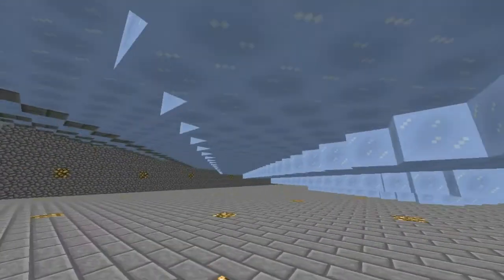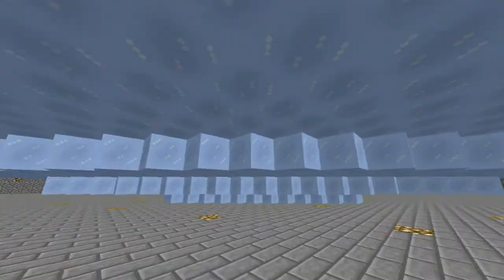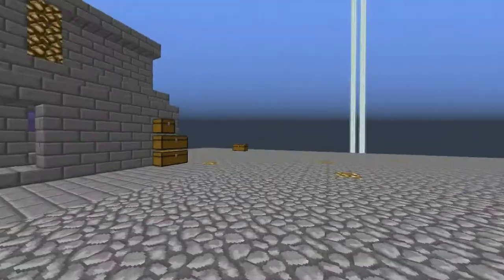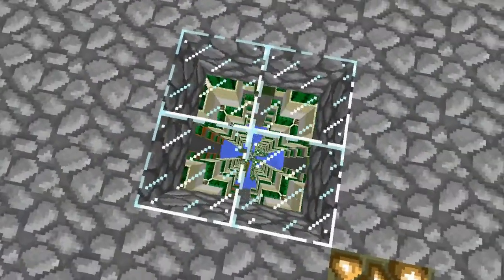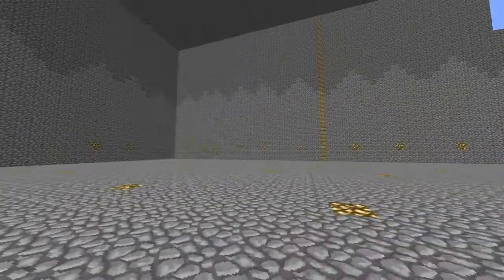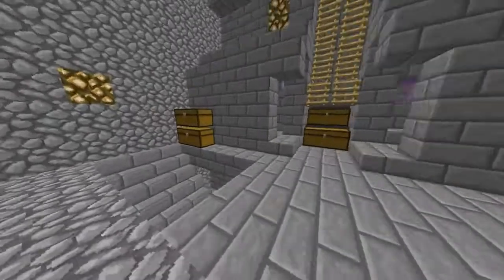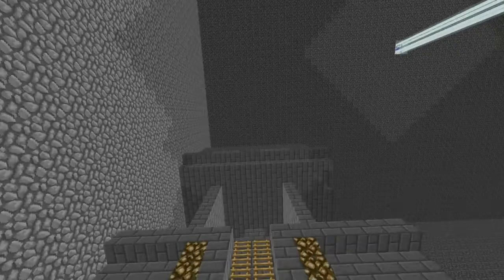This is where the cactus falls down to collect. I'm going to go up to y-level 230 — this is where our grinder floor is. If you look down through the glass, you can see some of the cactus pillars that we have. We don't have many, but some people are making them every day. Up here we've got a witch grinder and a zombie pigman grinder.